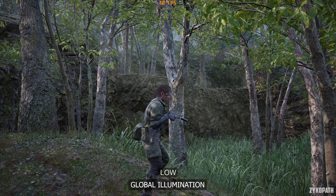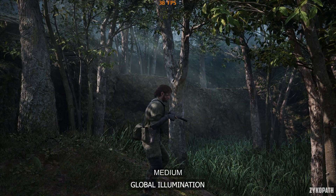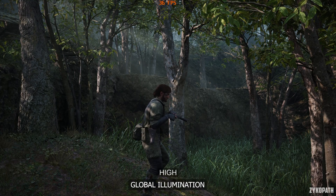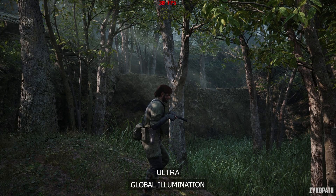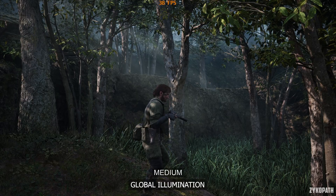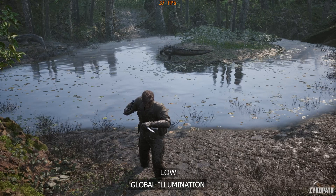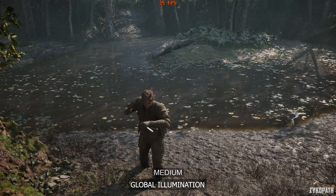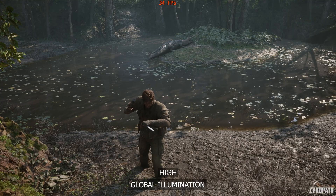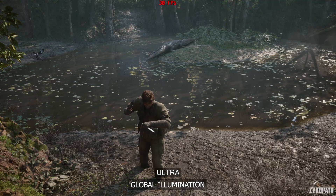The global illumination setting is the most impactful to both image quality and performance. Low disables global illumination. On medium, everything looks ever so slightly harsh, dark, and less accurate when compared to high and ultra. This setting also controls water surface quality — low disables many effects on the surface, while medium and high look almost the same. Ultra enables more reflections from the environment. As this setting can have a major performance impact, I recommend medium for the best balance.